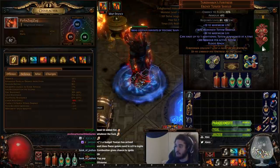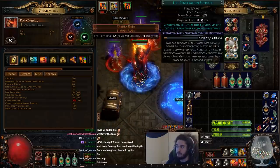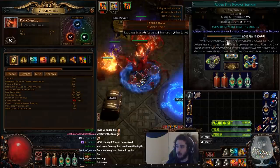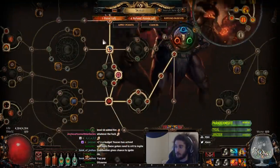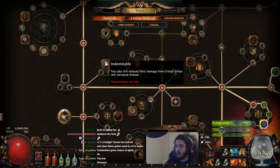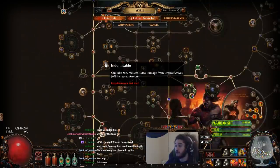Tukahama's Fortress gives us flat armor per totem. Since we're playing a build that uses three red gems — Fire Pen, Shockwave Totem, and Added Fire — we can use a pure armor chest piece and start scaling like a Marauder. There's also a really good node called Indomitable that I'll likely take for endgame bosses, because it reduces damage from crits, which also applies to spell crits.